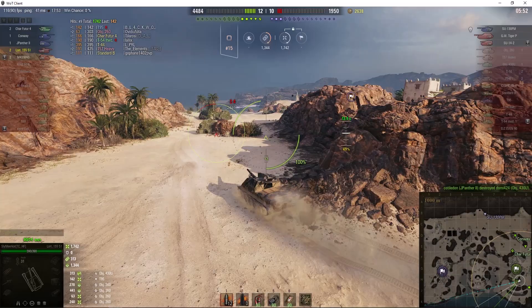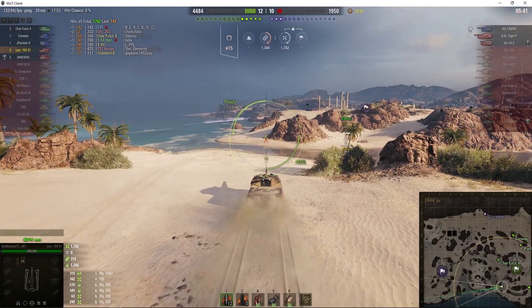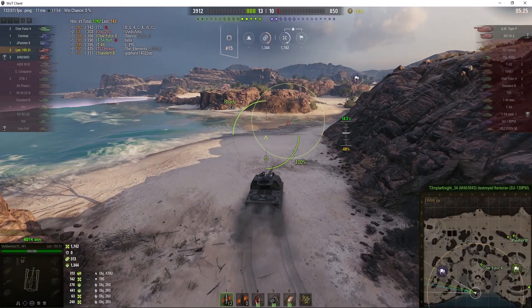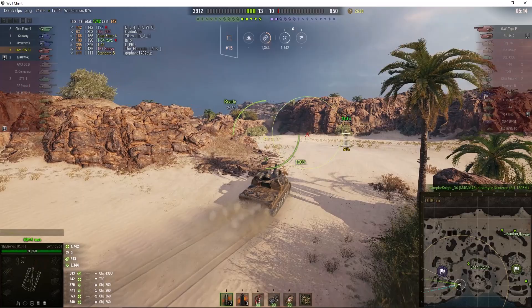So now there's only one main enemy left — the SE-130PM — and two artys. This is definitely one of the artys you want to be in if you're moving about quickly to find the enemy, because it is very quick: 60 kilometres an hour forward speed, which means you can approach an enemy arty very, very quickly. And the SE-130PM just got taken out in the north by the M40/M43 — that must have been a hell of a shot. He was hiding behind a rock.